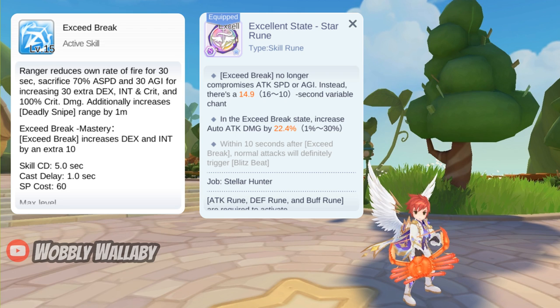Also, since you can more easily hit the max attack speed, you can take some points away from agility and put them somewhere else. In addition, you can get great auto attack percentage on the second line. The third line is great too, since you can trigger Blitz Beat.